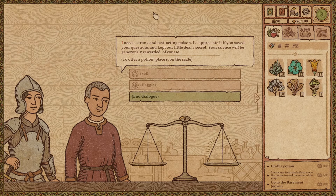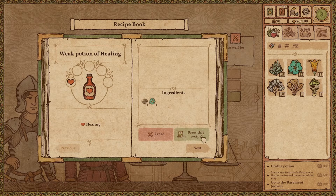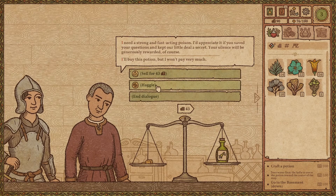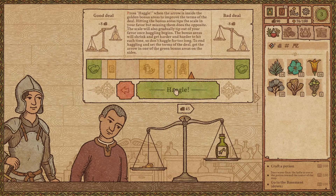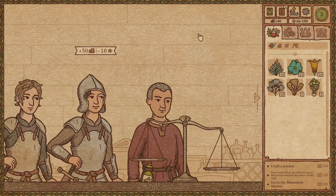I need a strong and fast-acting potion. I'd appreciate it if you kept this a little secret. Your payment will be generous, of course. I wish I had a potion level two, but... let's keep a secret. Let's try to haggle because he is offering a very interesting price for silence. I'm gonna try to increase that price. Very good.